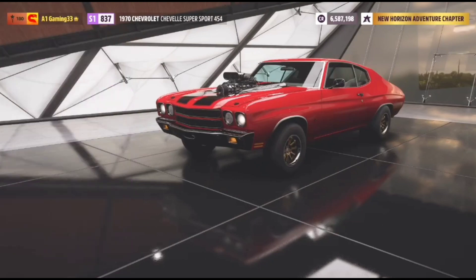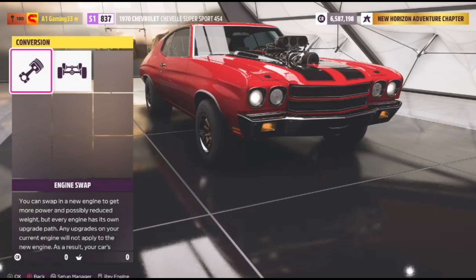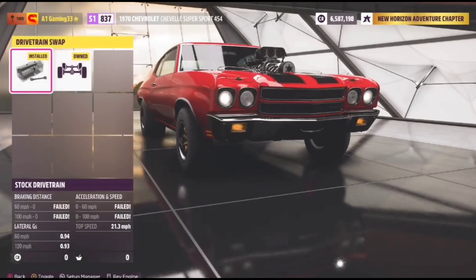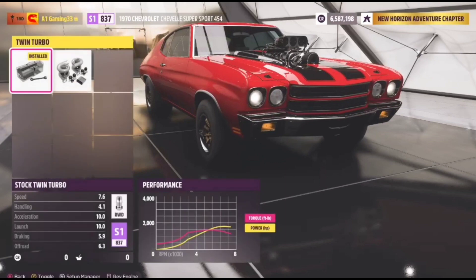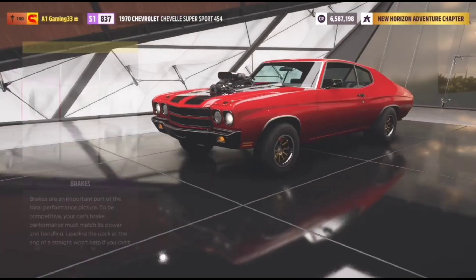So I'm going to show y'all the upgrades before we get to the tune. The engine I have is a 7.4 liter V8 — this is pushing 1,750 horsepower. Drivetrain is on rear wheel drive, of course. The only thing you can upgrade on the engine is the turbos, but I don't want anti-lag, so I didn't upgrade those. We have turbos, but you can see we have a blower sticking out the hood — so make that make sense.